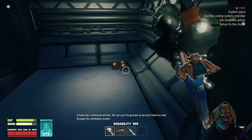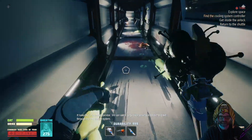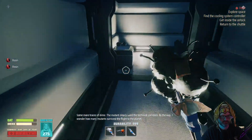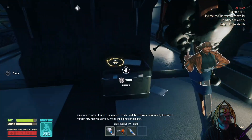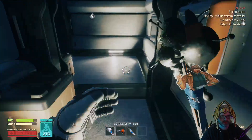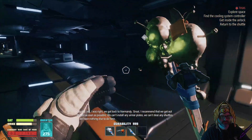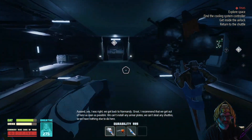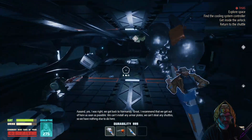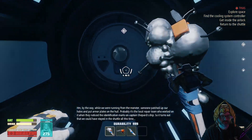It looks like a technical corridor - we can use it to go back so we won't have to crawl through the ventilation system anymore. Some more traces of slime; the mutant clearly used the technical corridors. I wonder how many mutants survived the flight to the planet. Here's the way out - and yes I was right, we got back to Normandy. I recommend we get out of here as soon as possible. That is me just saying GTFO.